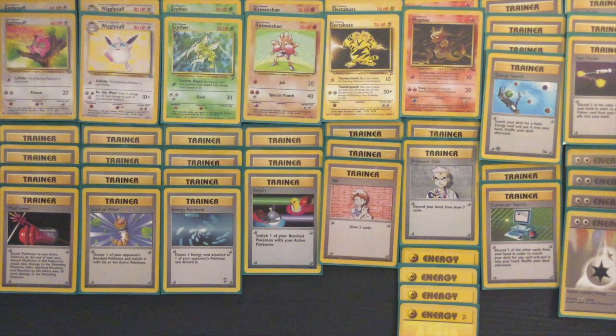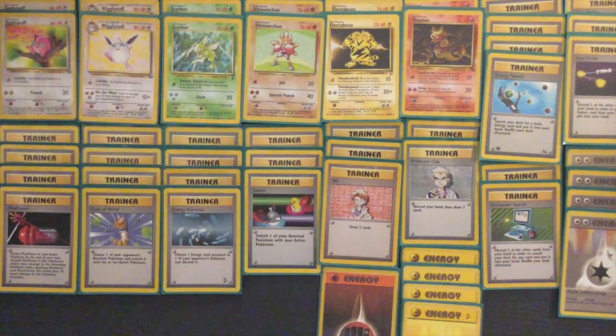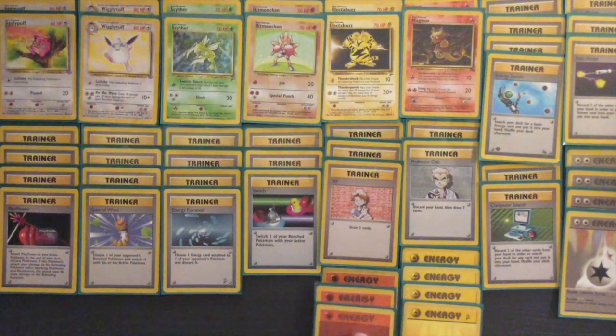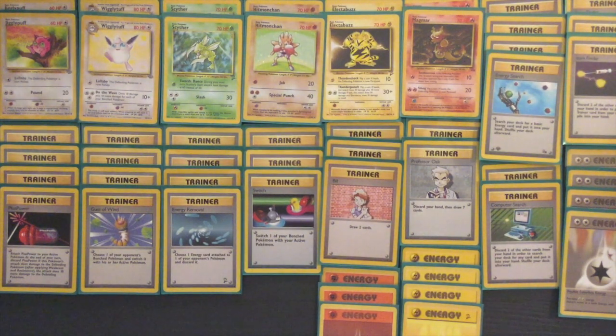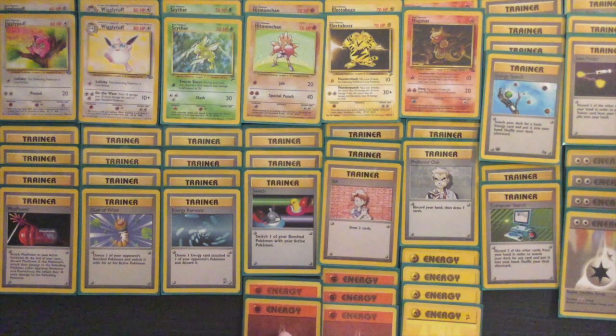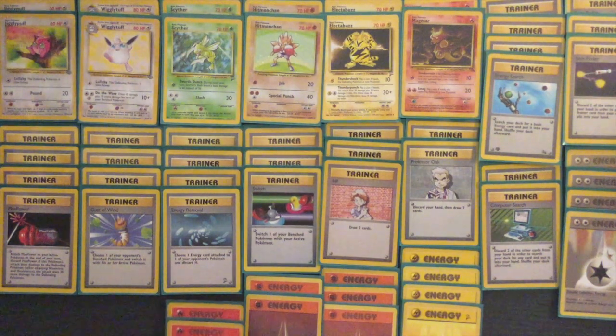The energy distribution in this deck is based on how much I use each big basic to attack with, as well as how much energy their secondary attacks cost. Even if I don't use Hitmonchan as much, it needs an extra Fighting Energy to use Special Punch. That's why I'm including 5 copies of Fighting Energy as opposed to 4 copies of Lightning Energy for Electabuzz, even though I use Electabuzz much more often.